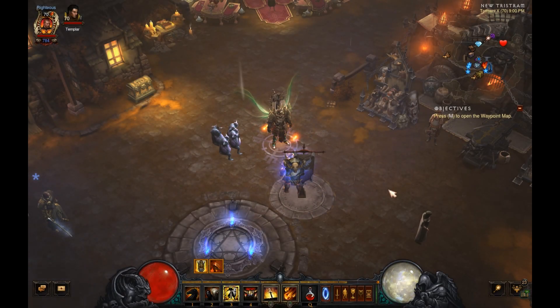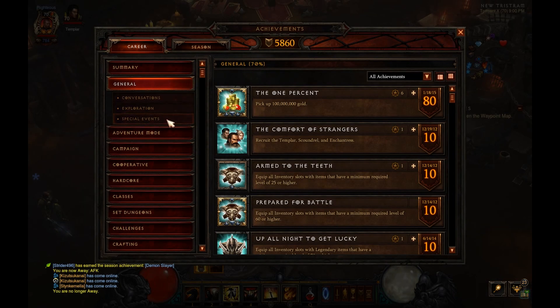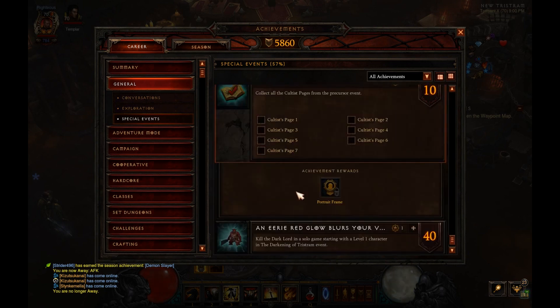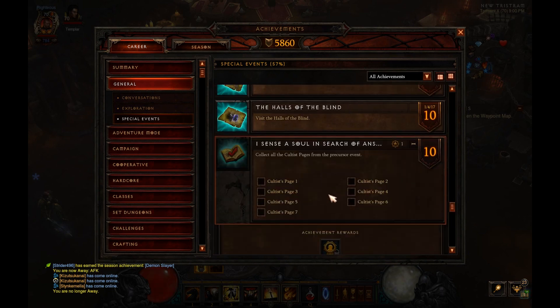Hello everybody, this is House Tutorials. Today we're just doing a video on how to get the classic angel portrait. I just go to achievements here, special events, or general. Let's go down here. There's the classic angel portrait right there.